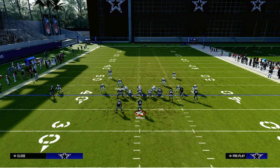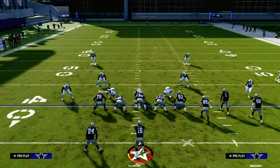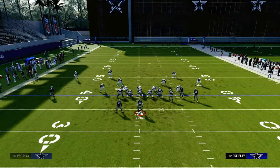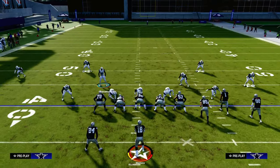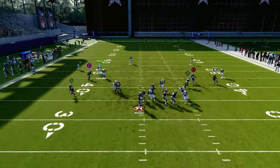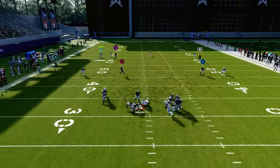One of my favorite things to do with this is to play kind of a cover three cloud type of defense — something like this with the safety nickelback package on. And you'll see right here — you get that pretty good A-gap pressure right there.